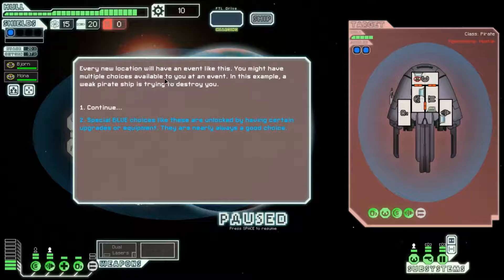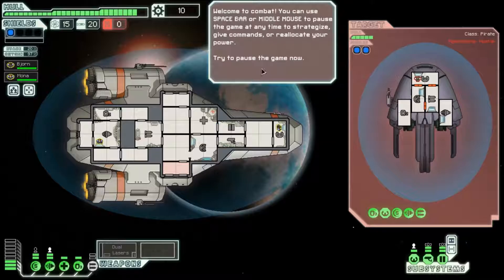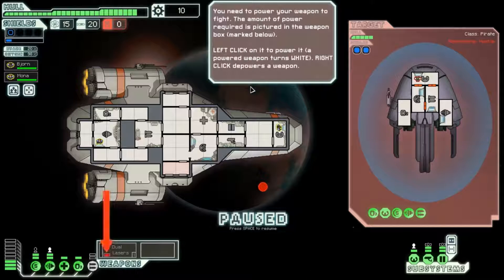This is the beacon map. A ship marks your current location. Hover your mouse over a location to get more information about it. Left click on a connected node to travel there. This is an uncharted location. Every new location will have an event like this. You might have multiple choices available to you at an event. In this example, a weak pirate ship is trying to destroy you. Special blue choices like these are unlocked by having certain upgrades or equipment — they're nearly always a good choice.